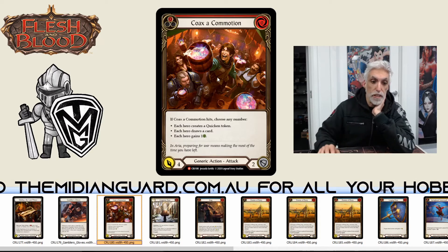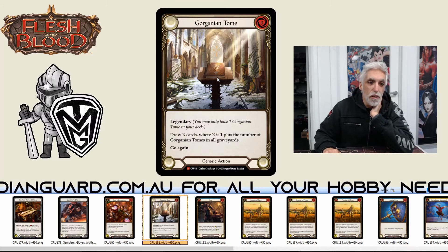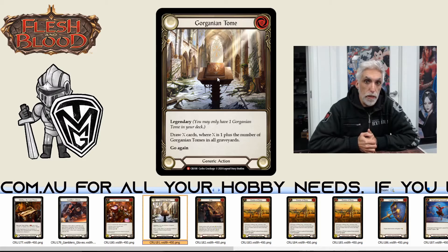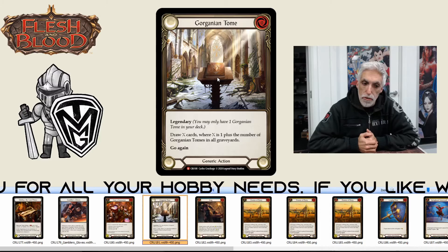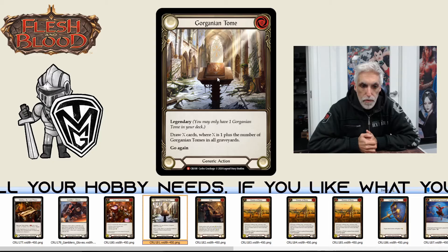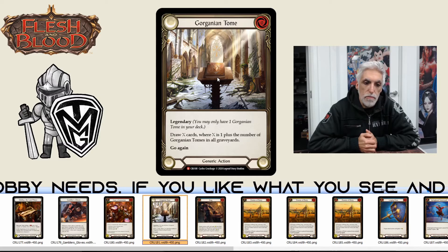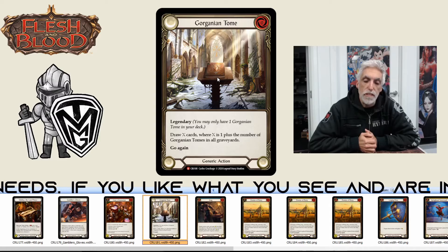Gorghanian Tome — this card has shot up in price and people are looking for the foils. You can only use one in a deck; it's legendary, comes under a mythic slot. You may only have one Gorghanian Tome in your deck. Draw X cards where X is one plus the number of Gorghanian Tomes in all graveyards, go again. Zero cost, no defense, no attack.